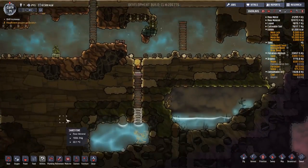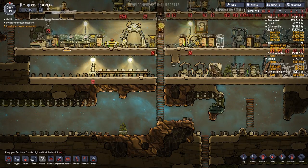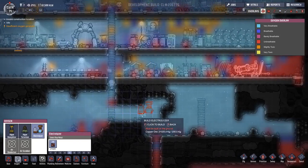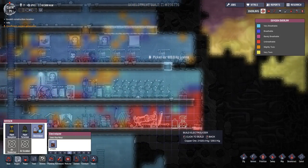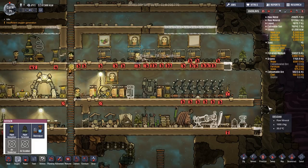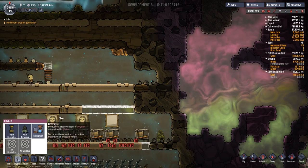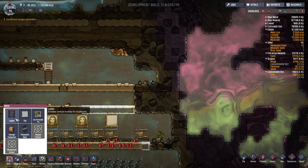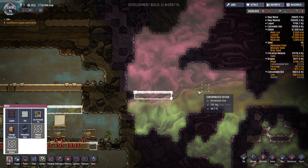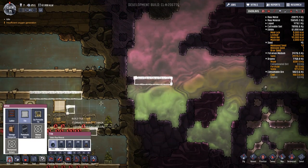We were building an oxygenation unit. First of all we need to make the pump. Where's the oxygenation unit going to be? Under oxygen - there it is - the electrolyzer. It's got a decor of minus 10, so we don't want to put it too close to anything. I'm tempted to put it there because it's so shitty down here. Look how contaminated it is. Let's put it there. The hydrogen thing can wait because we haven't built a proper door and airlock yet. I'm probably going to put the hydrogen pump on top over there.